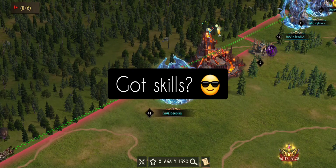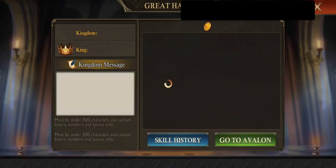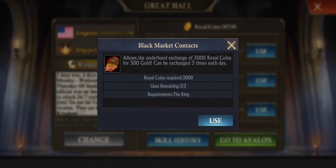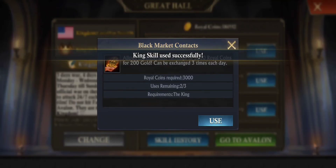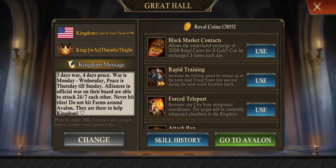So now we'll talk about the skills and the buffs for the kingdom. First are the skills. The first one here is you can just exchange royal coins for gold. I completely forgot to use this both two weeks, but you can get about 600 gold a day.